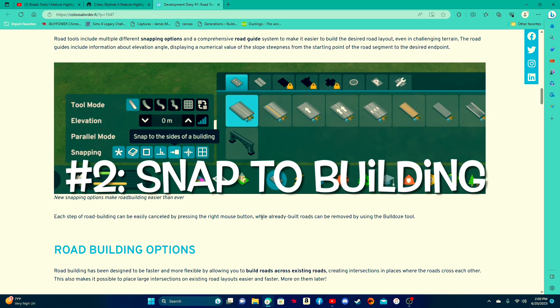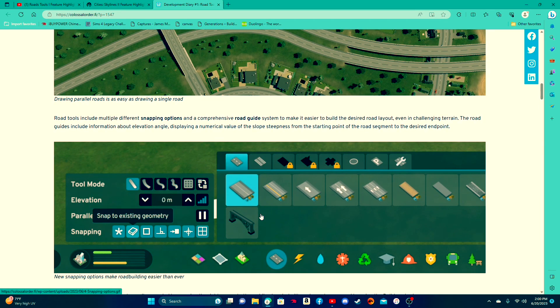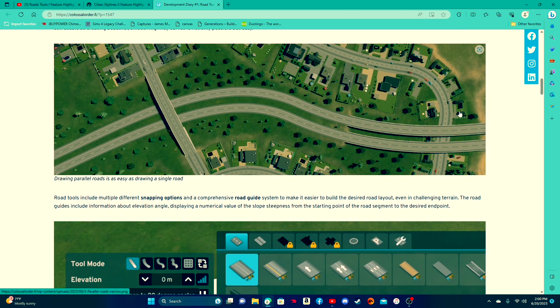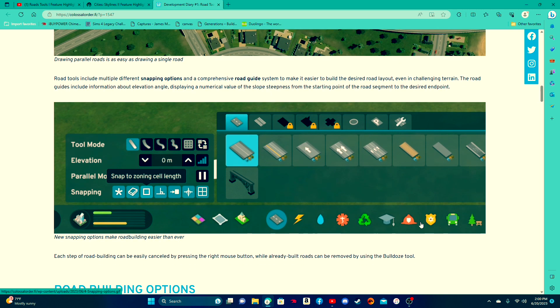Moving on to number two is something that I only noticed in a specific version of the dev diary. On Paradox Interactive, it doesn't have this section here, but on the Colossal Order website it does. It has this section about the parallel roads and the snapping tools — it mentions them, it talks about them — but this image here is missing from the Paradox Interactive one. What I want to point out here is all these different snapping options.